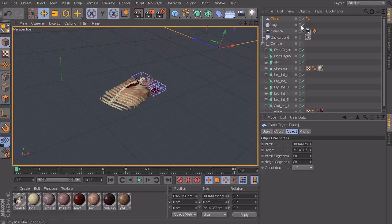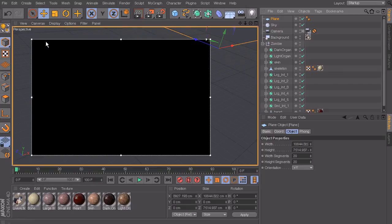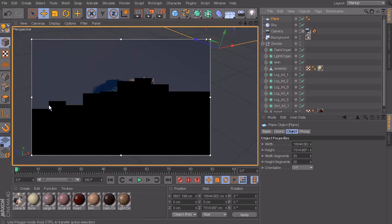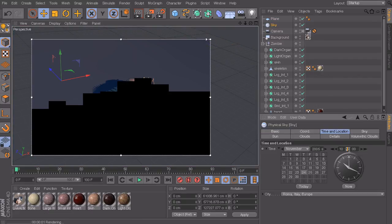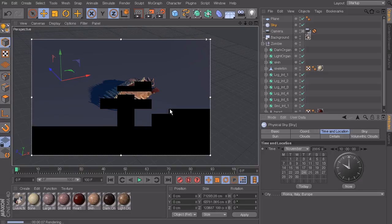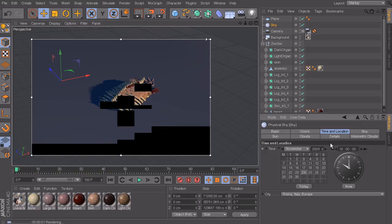Turn back on our sky and turn on our interactive render region. You'll see that our shadow is being cast onto our ground and going in pretty much the right direction. In your sky settings under time and day, you can turn the time back to 10 o'clock instead of 10:20 to make your shadow a little more long to the left. It's a bit of a guessing game to get that just right, but 10 o'clock is a really safe place.